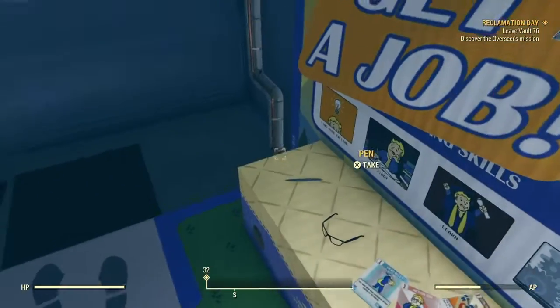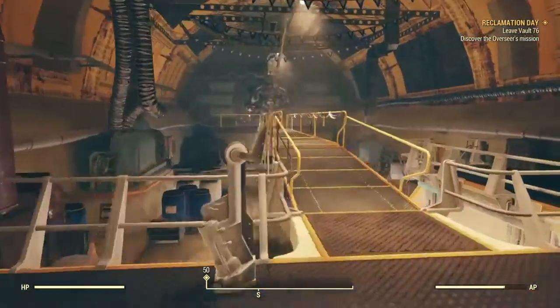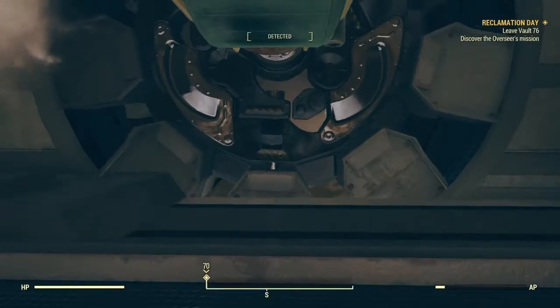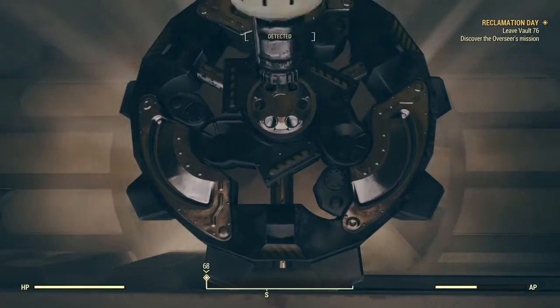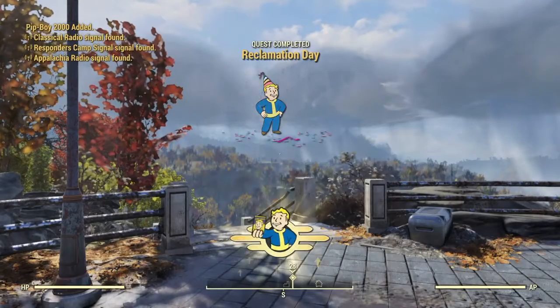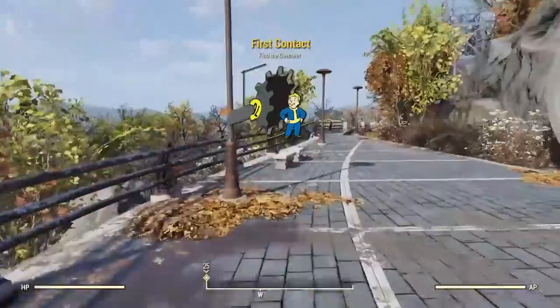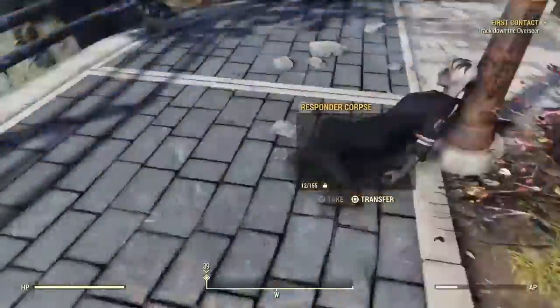Hey, what's going on guys, PVP and Chili here bringing you a Fallout 76 video. I'm going to show you how to get power armor within your first 10 minutes of the game. You can get it at any level, but lower is better. You can get it at level one, although I got it at level two because you automatically level up the moment you leave the vault.